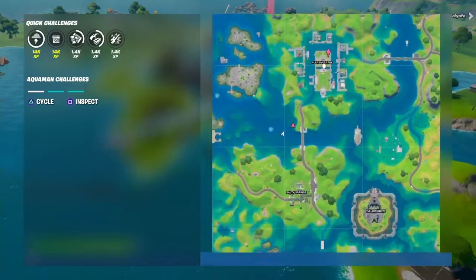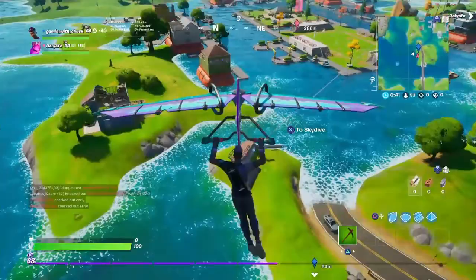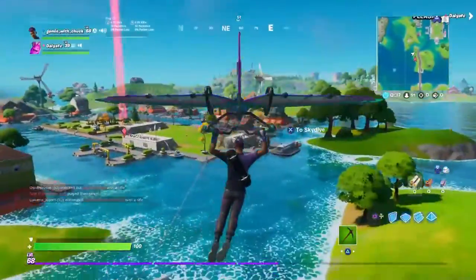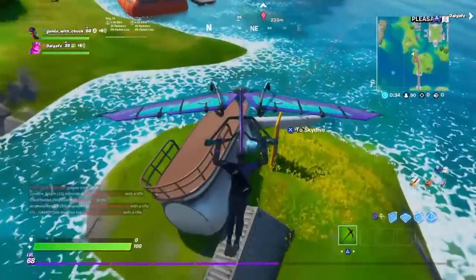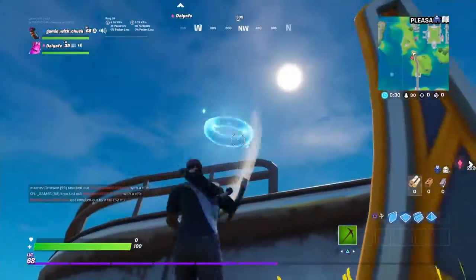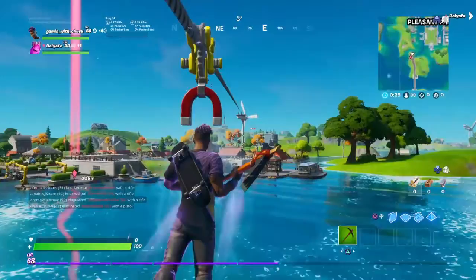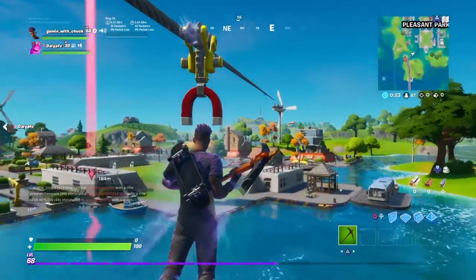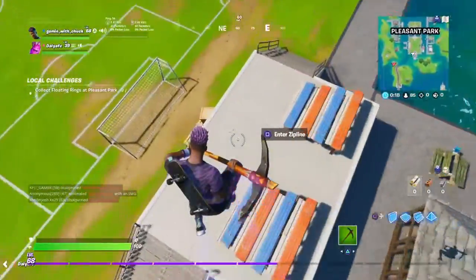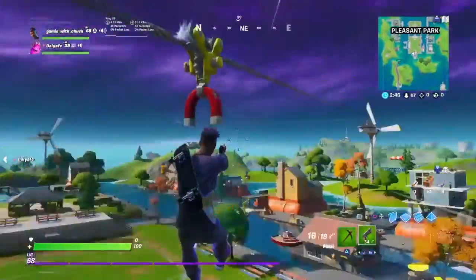The next challenge is find floating rings at Pleasant Park, which is right here on the map. You want to land on the southwest corner of Pleasant Park — it's great because you can see the first ring right there. It goes all the way up and all the way across in a kind of chain reaction. If someone is up here, go down, get a gun, get some materials, and hop back up on the zipline.